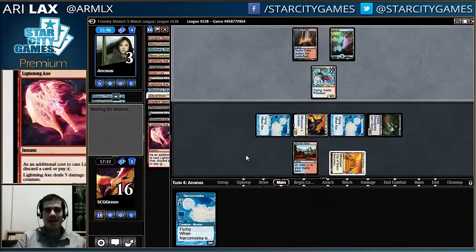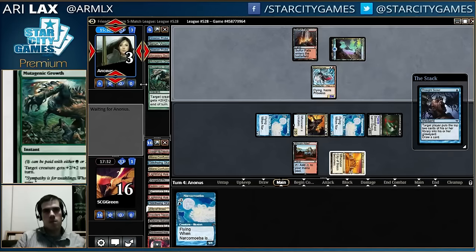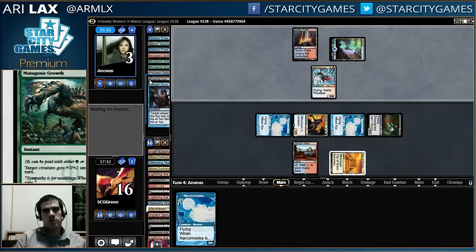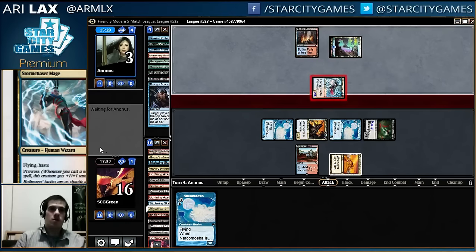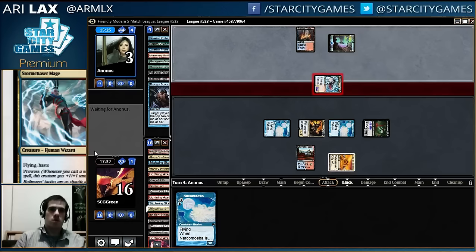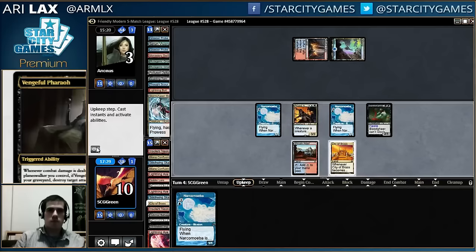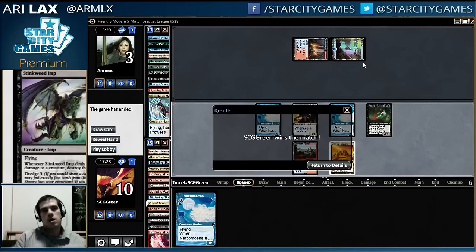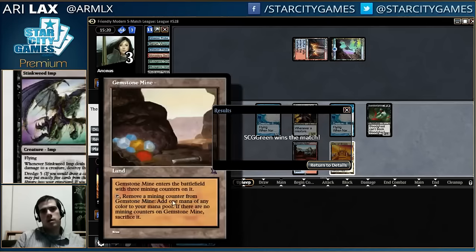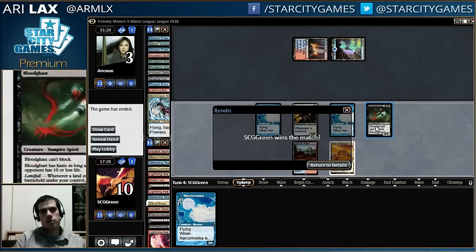My opponent's very close to dead here. This is definitely a double Storm Chaser on blocking duty spot for them. Kind of died from 16 — involves double Mutagenic Growth. What I learned there is that the Lightning Axe–Vengeful Pharaoh interaction beats certain decks straight up, and that is more powerful than the main creature engine so far.